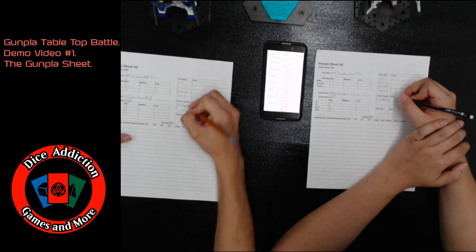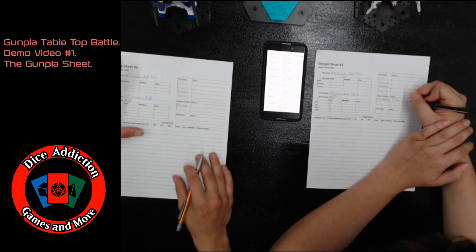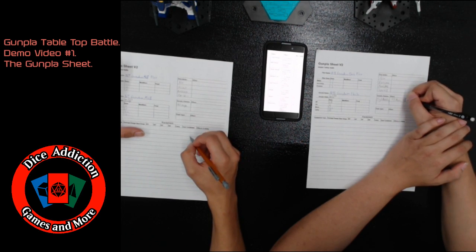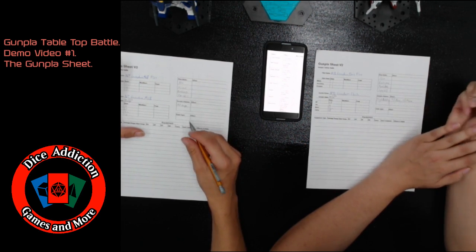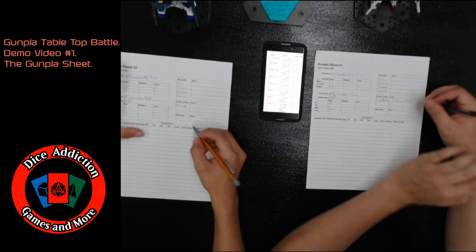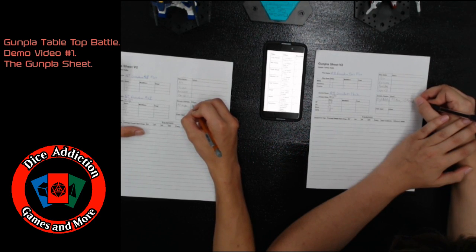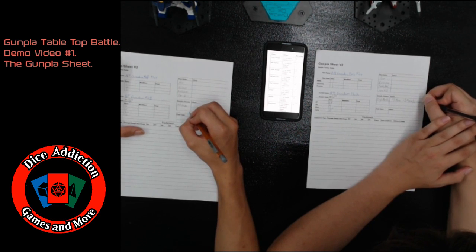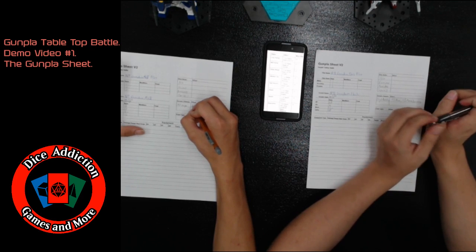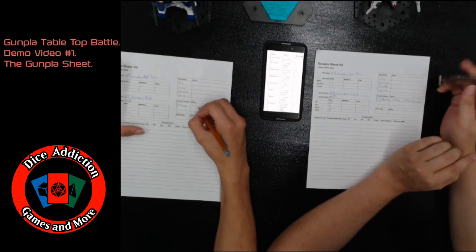The move boost for High Mobility is plus five, and it gives you one extra move action each turn, meaning you're able to move one more time each turn. We'll speak more about actions in the next video, but for now simply keep it in the back of your mind.